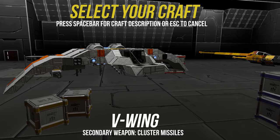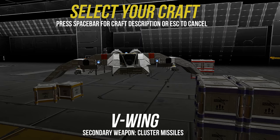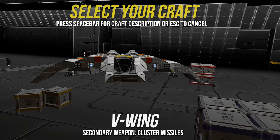In addition, the thrust engines have been modified to supply an incredible amount of power over a short distance. These are generally used to evacuate a pilot from a dangerous area, as the V-Wing carries no shields and very little armament. That said, the V-Wing is extremely nimble and stealthy, and is an even match for most adversaries.